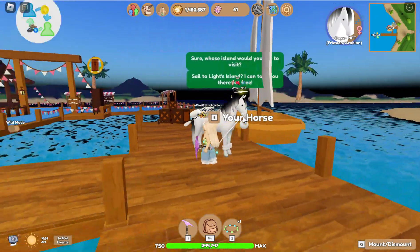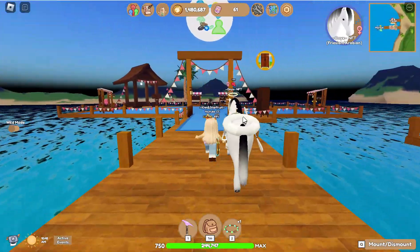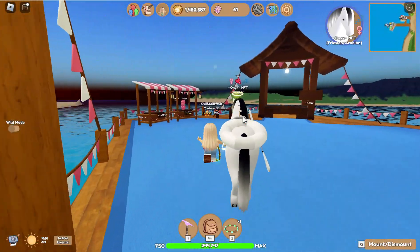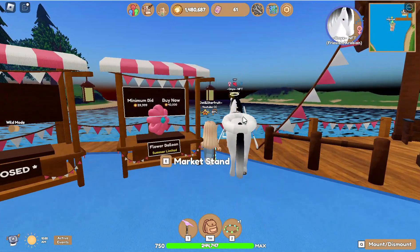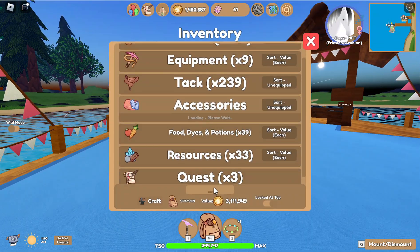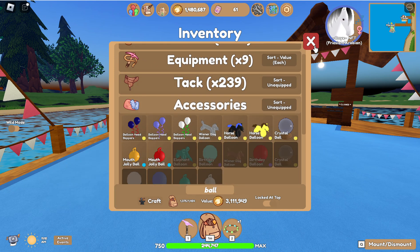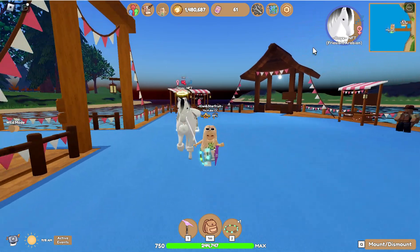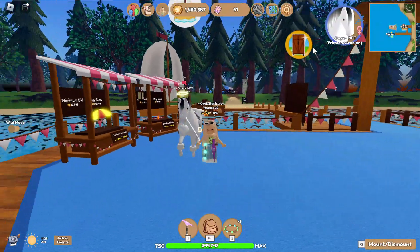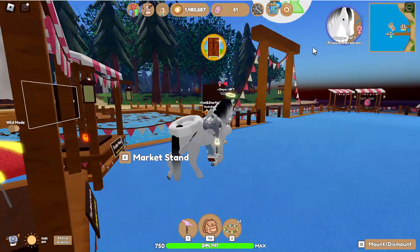Hopefully Lights Island has some things for sale. They have a tier 7 market and it looks like they do — there's a flower balloon, a scuba mask, and some other things. I managed to buy a balloon yesterday for 2,000 tokens from someone's market. It was a curly black wiener dog balloon — that was a pretty good deal since people overpay a lot for balloons.